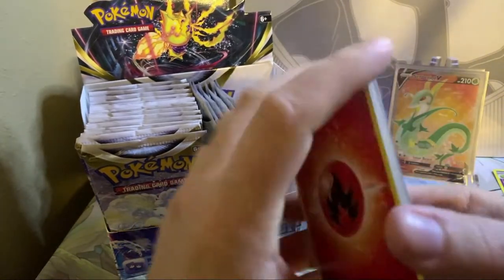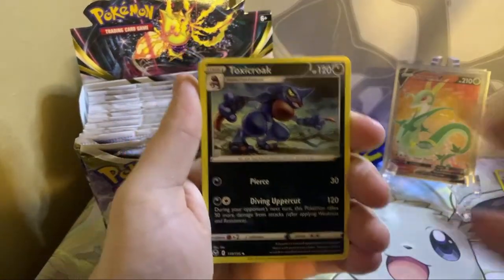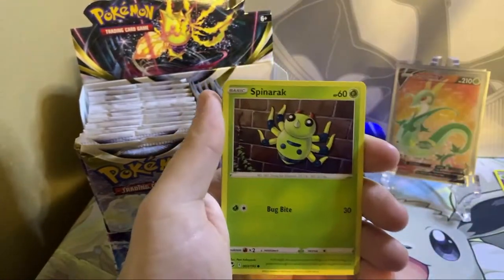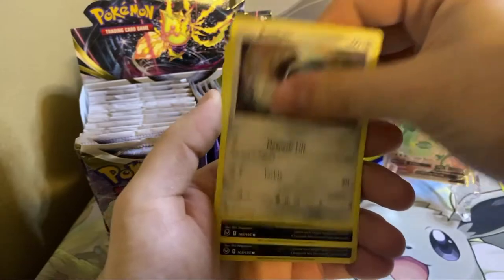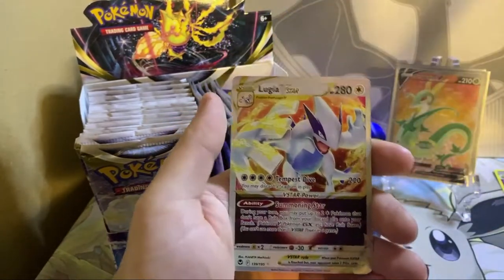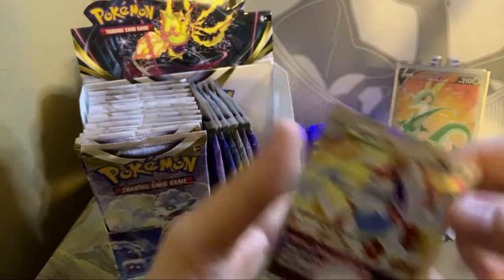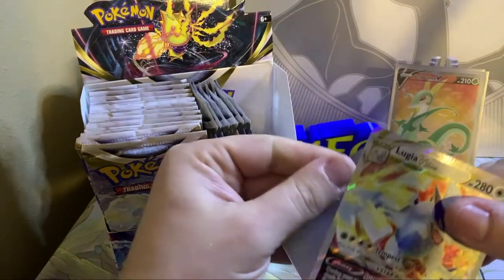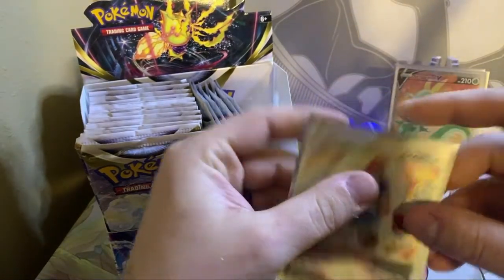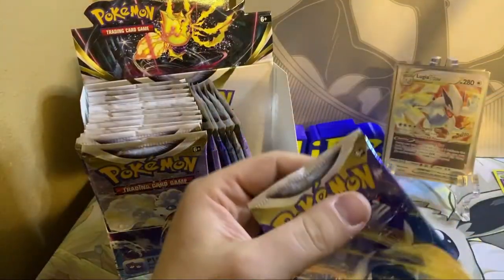There's Nicki Minaj again, gracing us with her presence. Belle Delphine, Croagunk, another Croagunk — we got the Lugia V-Star! There we go. There's one of the Lugias. This is going to be a very, very competitive card, so I'm glad we pulled him. Maybe we can make a Lugia deck, who knows.